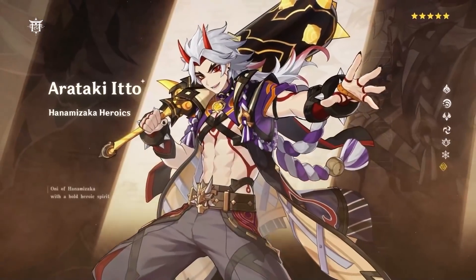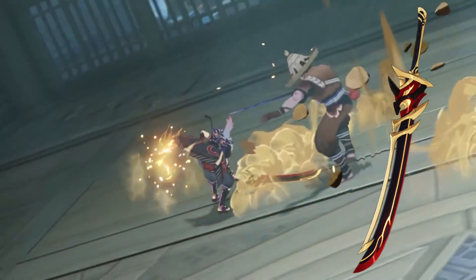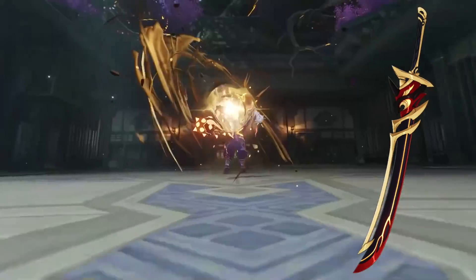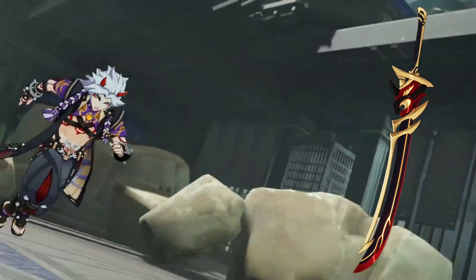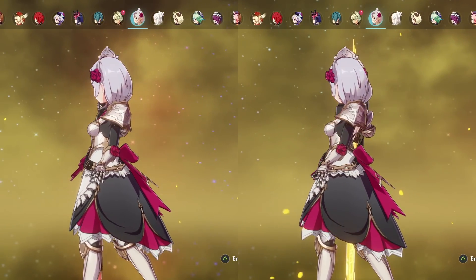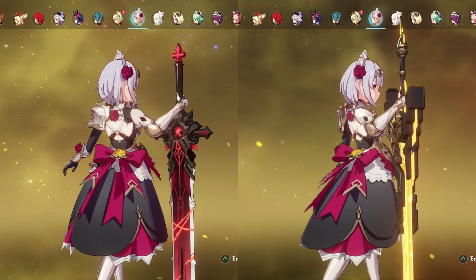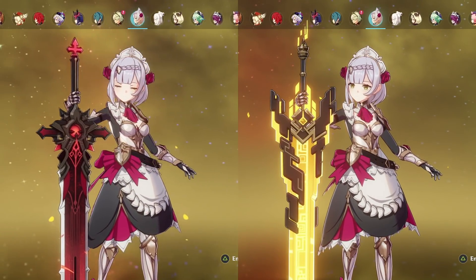Okay, but what about weapon options? Obviously his best in slot is going to be his signature weapon, the Redhorn Stonethresher. Not only will it give Itto an insane additional 88.2% crit damage at level 90, but it also boosts his defense by an additional 28% and gives his normal and charged attacks an additional 40% increase in damage based on his total defense. Overall, there are no weapons that are going to come even close to this in terms of total damage or ease of build, but if we were to look at his next best 5-star options, it would definitely be the Wolf's Gravestone and the Unforged. The Wolf's Gravestone can provide an attack bonus to the entire team when conditions are met, and the Unforged can also provide additional attack to Itto if he is protected by a shield, which you're definitely going to want considering that Itto does become more vulnerable to damage when he's in his burst form.